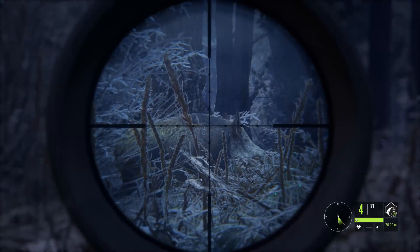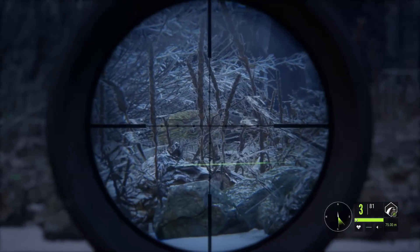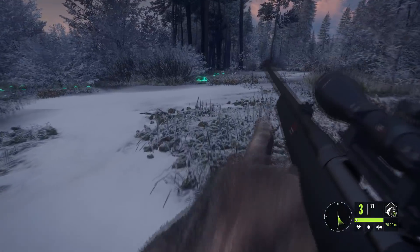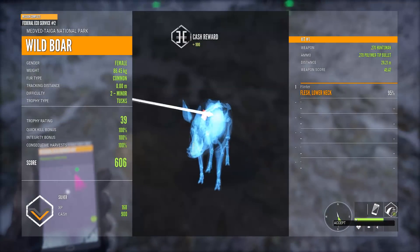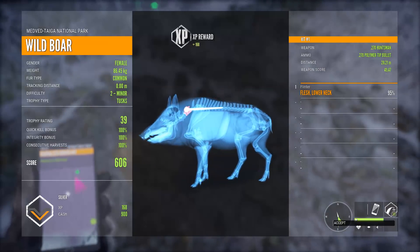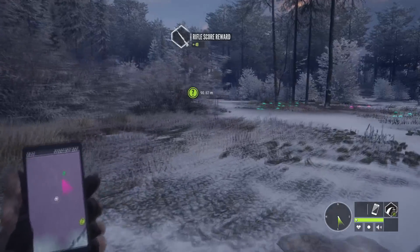Moving on to wild boar, where I prefer a spine or neck shot. You can see I stay pretty close to the head of the boar and a bit below the top of the back, going for a neck shot. Looking at the vitals, we did catch the lower neck. It's not a dangerous shot because if I'm a bit far back, I actually catch the spine — the lower neck and the spine are pretty well lined up. That's a pretty safe shot when broadside, because you cannot get a double lung with the .270 to drop a wild boar.